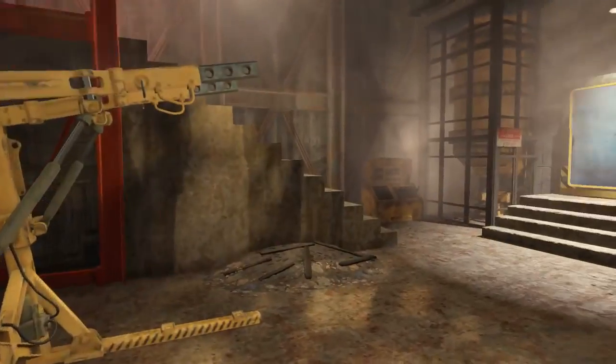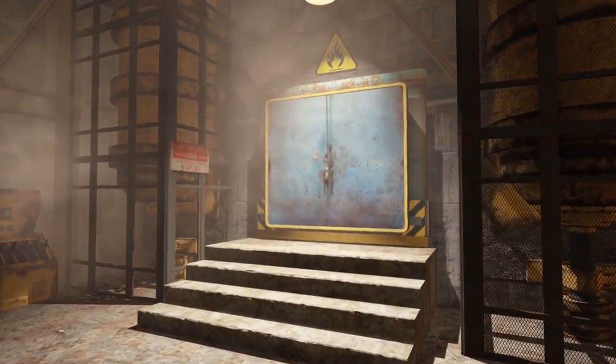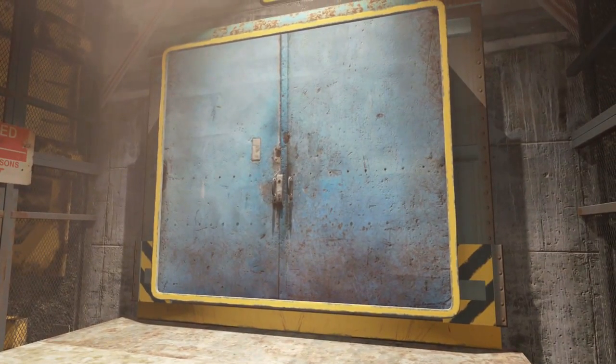Once at the top of the ramp, turn right again and we will be in front of the door that leads to the Sorgas Blast Furnace. Just a quick tip before heading in — be sure to equip all of your apparel and armour in your inventory that give a boost to charisma.